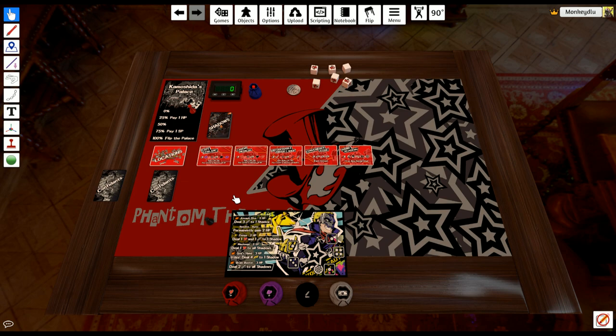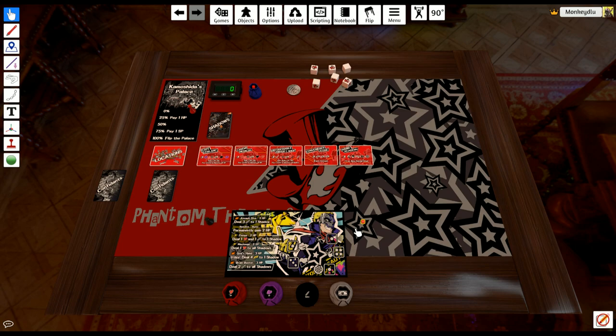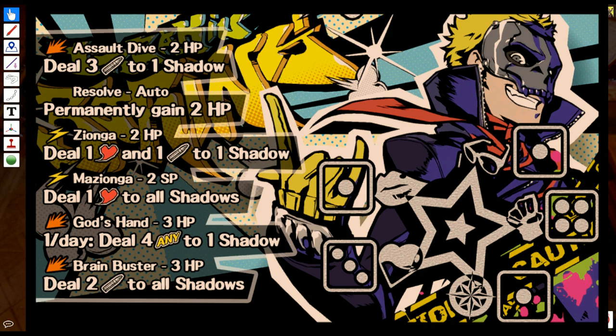Persona 5 the board game is a one-to-two player game. It is a solo game first and a competitive cooperative game second. To start off we'll need a couple of things — I'm actually missing a component which is a red dice. So let's go over all the components first. We have our character sheet here — only Ryuji is available in this demo so far. Each character has two sections.